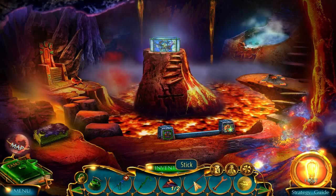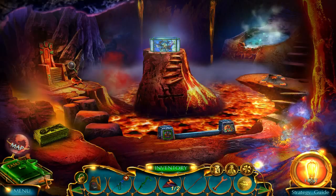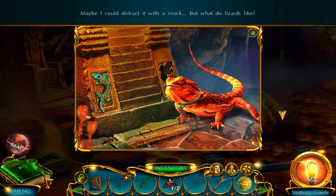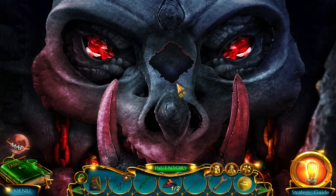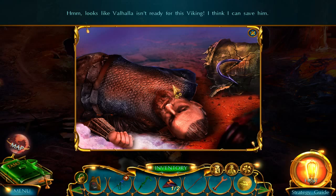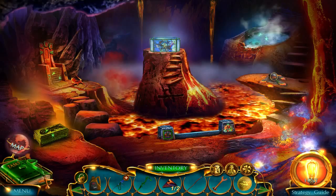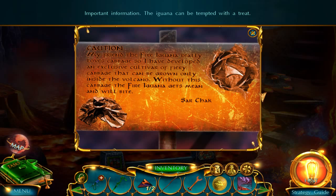I bet you we can brush this off here. Yeah! Get it off there. It's a salamander thingamajiggy. We need to put that salamander there, don't we? Why are we going to keep you locked up, dude? That's not very nice. This guy looks super angry. What does he need to do? He looks like Valhalla isn't ready for this Viking. How can I save him? I have no idea. Got myself this jug of oil, so that's good. Floppy electric mushroom of death — those are the best kind. Caution! My friend the fire iguana really loves cabbage, so I have developed an exclusive cultivar of fiery cabbage that can be grown only inside the volcano. Without this cabbage, the fire iguana gets mean and will bite. That is super helpful information.